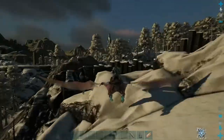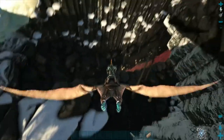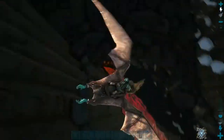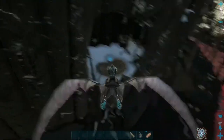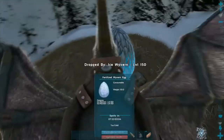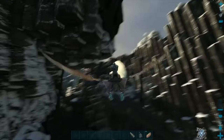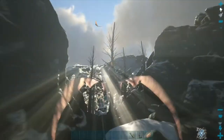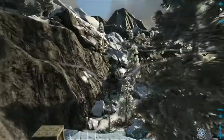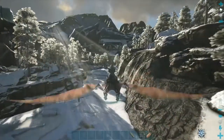We're going to start with ice wyverns first, then do fire in a minute. Ice is pretty simple - you just want to come down here and make sure there aren't any dragons around. You don't want any dragons near you. See that nest? There's more than likely going to be an egg. Zoom in and take a look - it's level 55, you don't want it. Now here's a 150! Once you grab this egg, every dragon around here is going to be aggroed to you. That's just a given whenever you grab an egg of any sort - the same species will come after you.